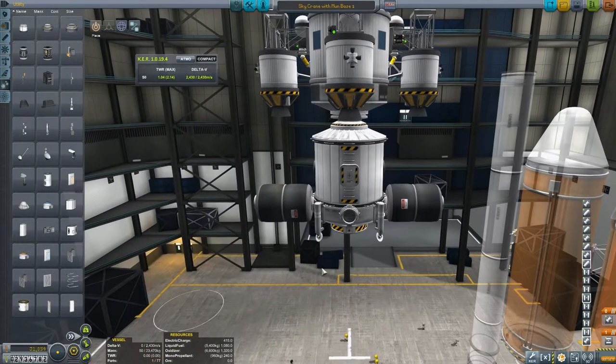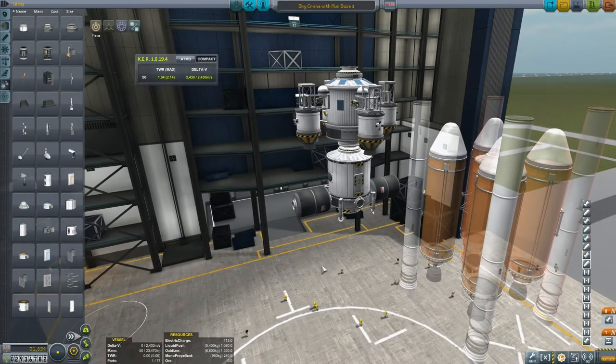And henceforth, they have docking ports on the side as well. So now let's take a look at the third part of my base - the second part of my base - the third rocket that we're going to be launching.